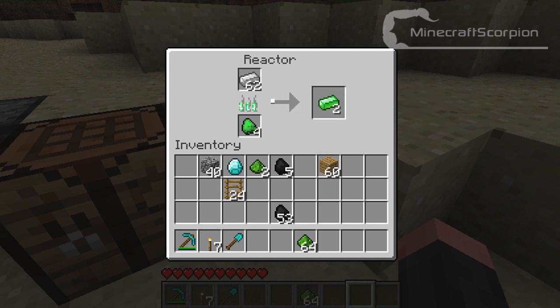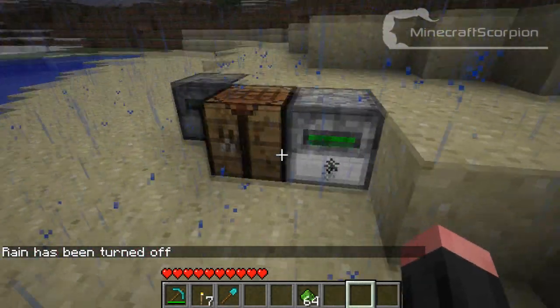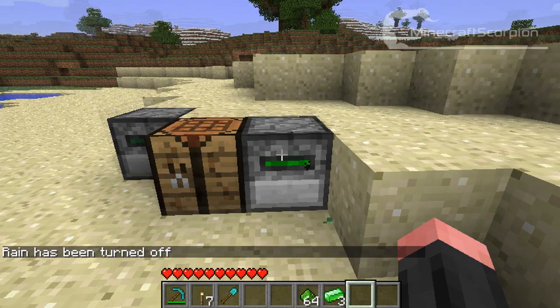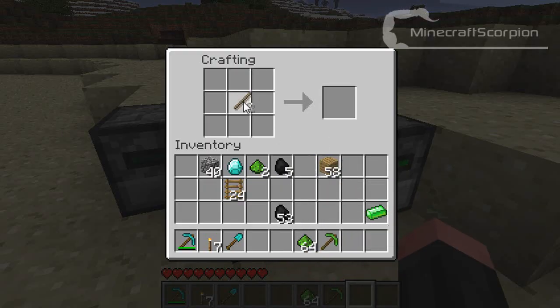Just wait a second... Oh crap, it starts to rain. Let's turn that off — I don't want rain, it makes noise. So yeah, when you've got some of those, you can just go here and do the normal things. Like for example you can make a pickaxe, or a shovel — let's make a shovel.